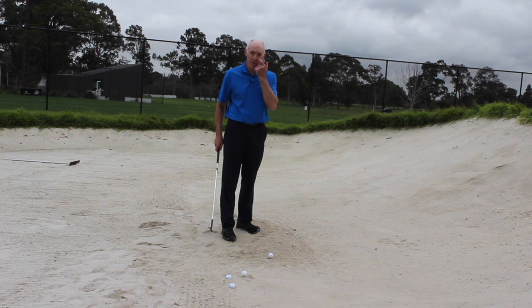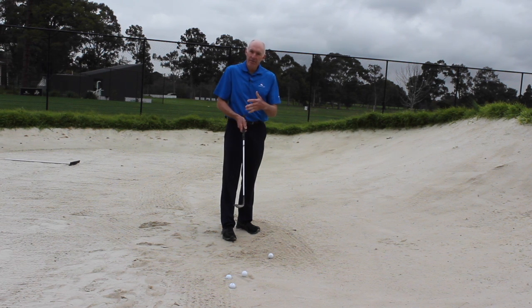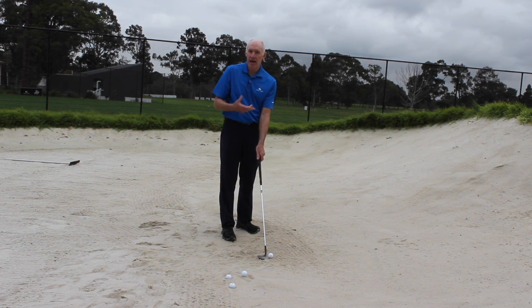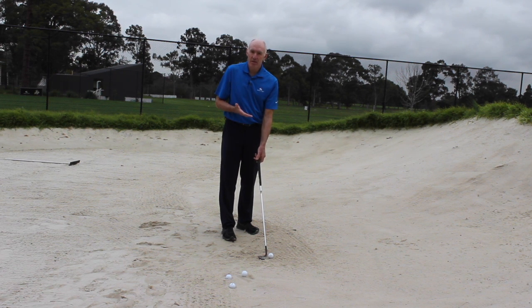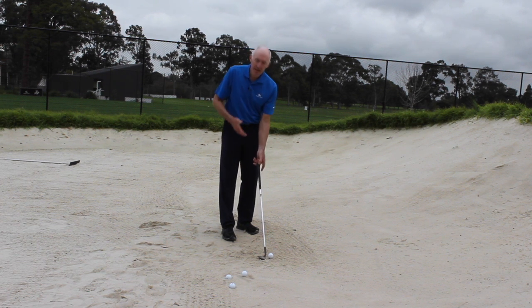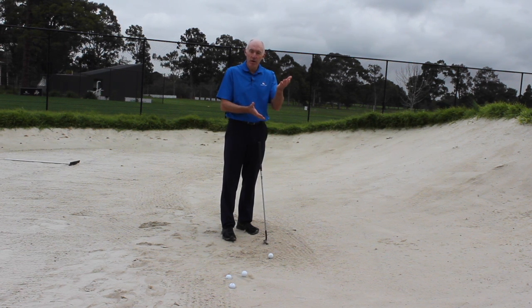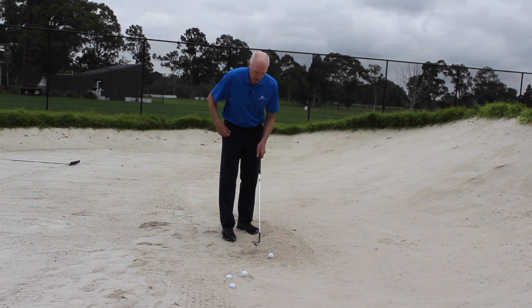There are two ways I can get more loft on the club — well, three: I can take a club with more loft in the first place, but the other two ways are: first, if I aim the club face further to the right, that effectively increases the loft. Rather than aiming the club face at the target I'm going to aim it right — which you should be doing anyway — but I'm going to aim it even further right. Second, if I lower the handle of the club, it also adds loft.